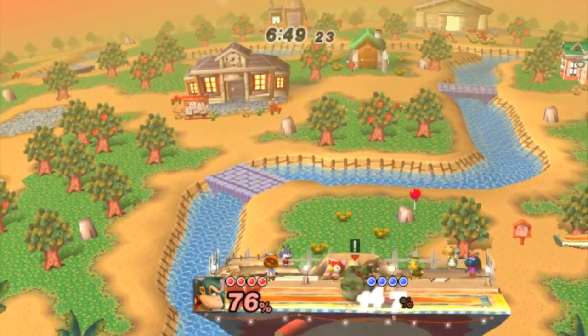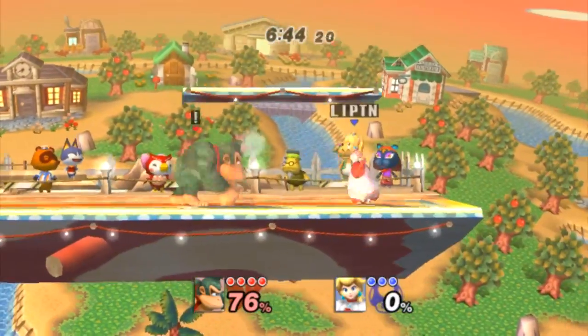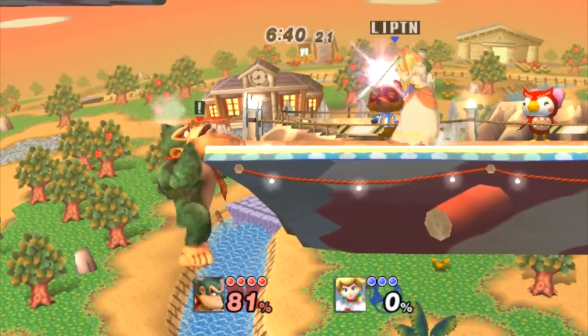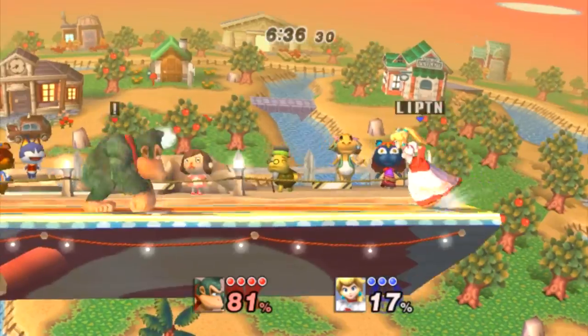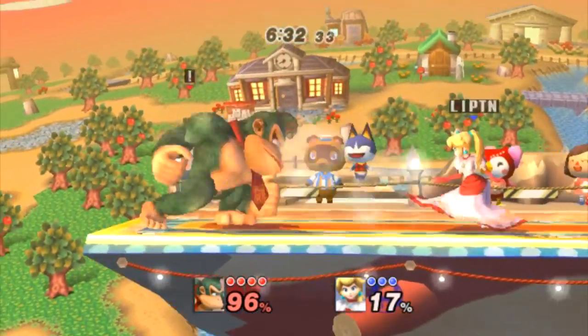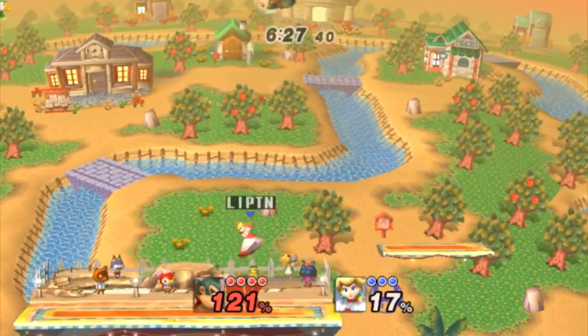Project M 3.02 ISO is what you need to play with Kobe. Your computer has to be good. You need a dual core computer with at least 3.0 GHz to run it at full speed. If you want to run it with all the anti-aliasing to make it look pretty like Kobe has it, you need a very powerful graphics card or two quite powerful graphics cards.